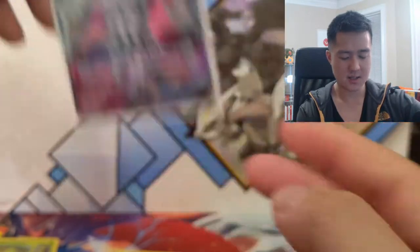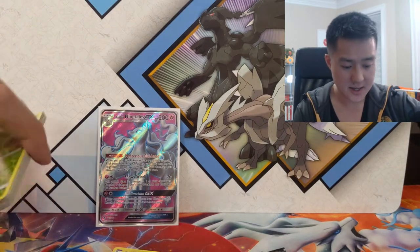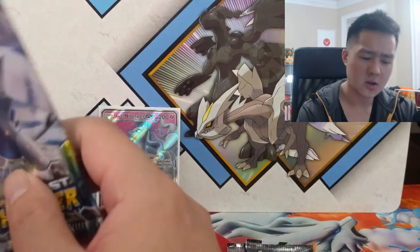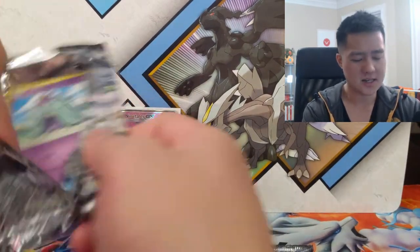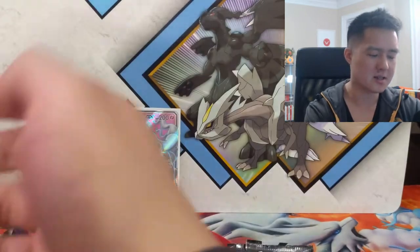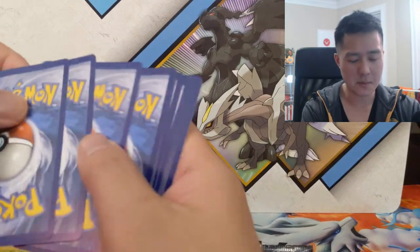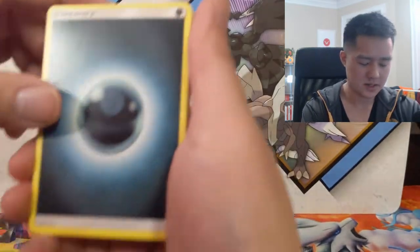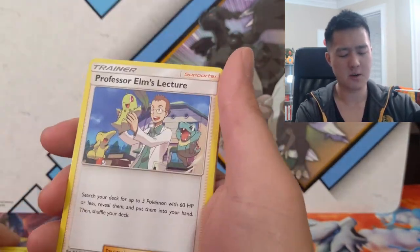This card is crazy good. The Sublimation GX basically just takes down Ultra Beasts, no questions asked. And with some of the new Tag Team cards coming in Unbroken Bonds — I think it's Buzzwole and Pheromosa — one of those counts as an Ultra Beast, so that would be a great weapon against them where you get three prize cards. Although I don't think that card is very good to begin with, so not sure how relevant that is.